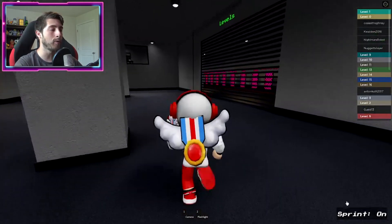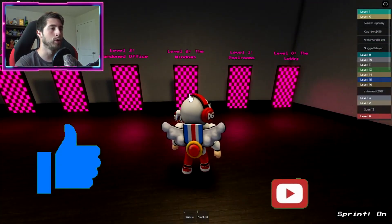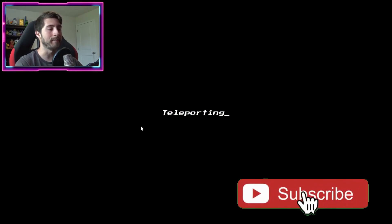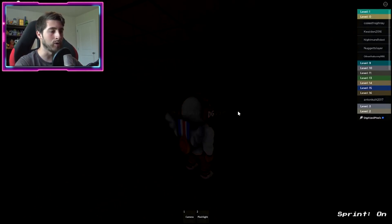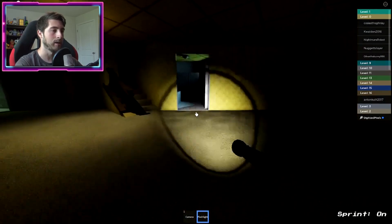To get this badge, head over to the levels room, then go to level two — the windows. Once you've done that it will teleport you into the map. Once you get in the map, go ahead and get out a flashlight because it's dark.